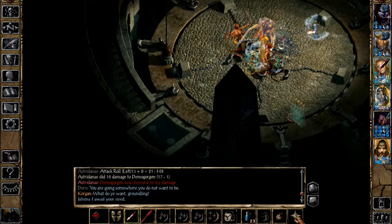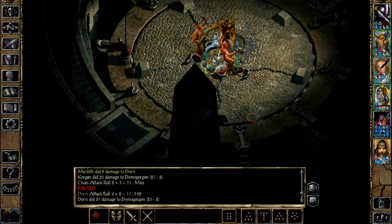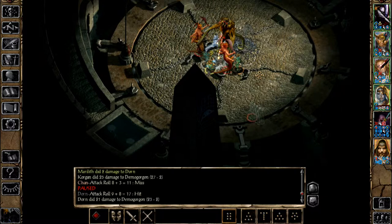Keep an eye out for his insanity gaze and the disease he can inflict, and withdraw wounded characters as necessary. Once Demogorgon falls, mop up the lesser demons accompanying him. See you next time.